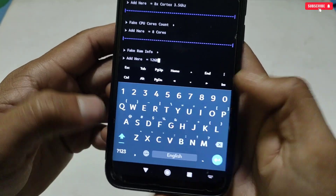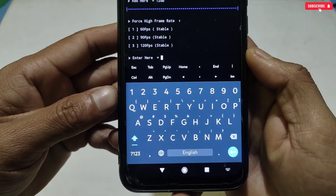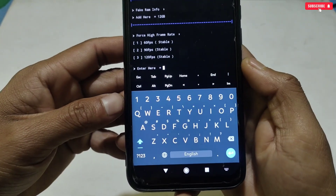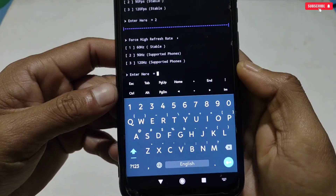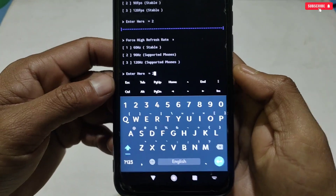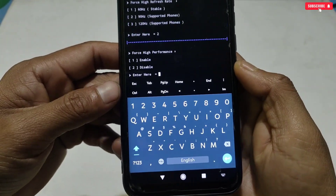The next tweak is fake RAM info — type '12 GB' and hit Enter. In the next tweak it will ask you to select FPS and refresh rate — select according to your needs. I'm selecting 90 FPS and 90 Hz, although my phone only supports 60 FPS and refresh rate.